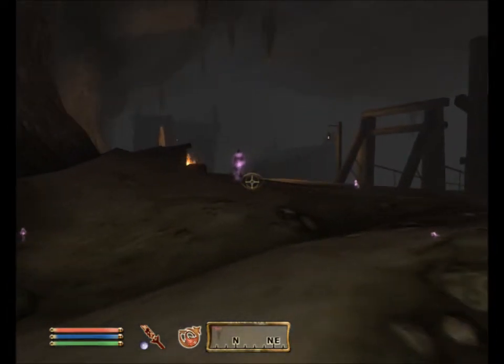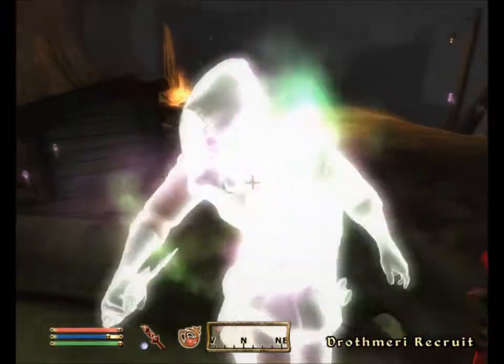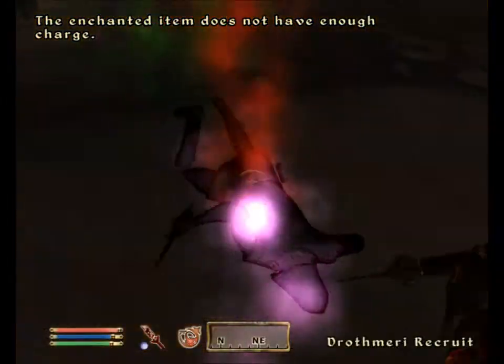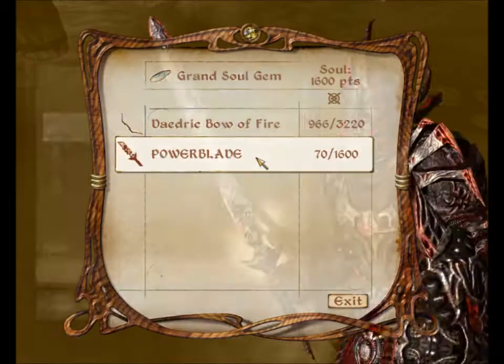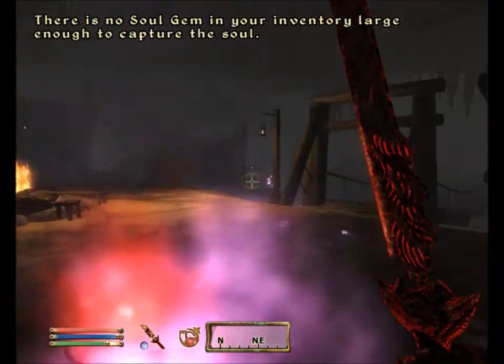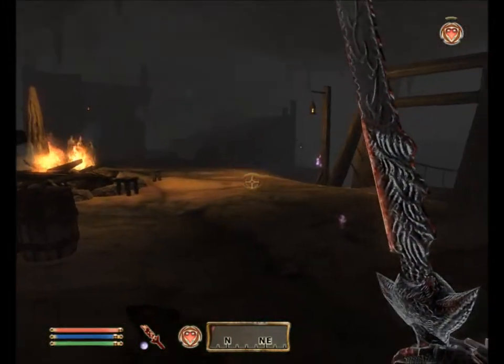Holy cow — this really is an underground village. The villagers are going to attack me? Yes they are. Oh no, this is a recruit, not a villager. My sword ran out of enchant — try and kill this guy before he gets up. There we go — that was stealthy. I don't know how no one heard all the screaming that guy was doing.